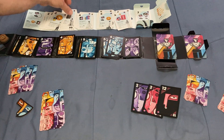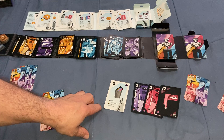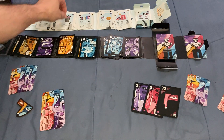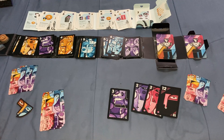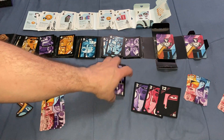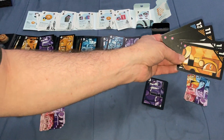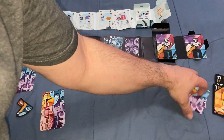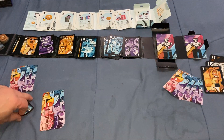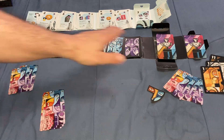My opponent played three cards, so they got three dollars. They'll buy a three, which says they can trash a card and tuck an extra card when they play it. They don't get to do that immediately. Then you continue going back and forth; now they'll be the start player and get to buy cards first.